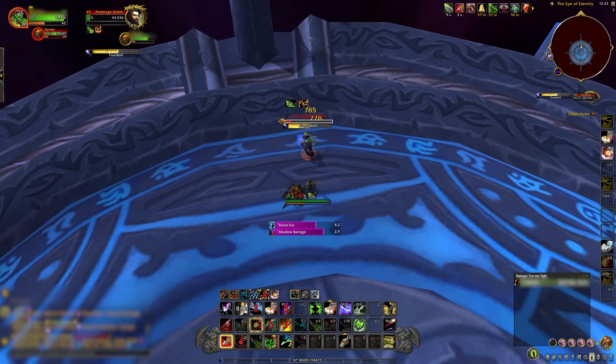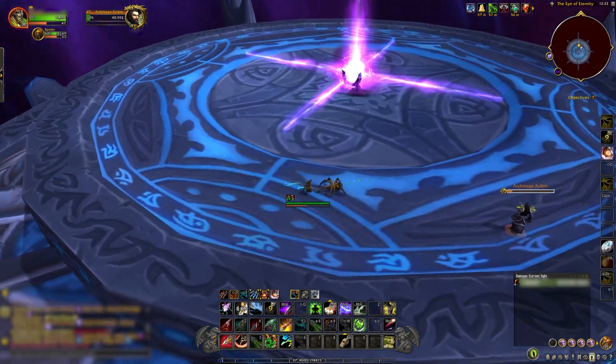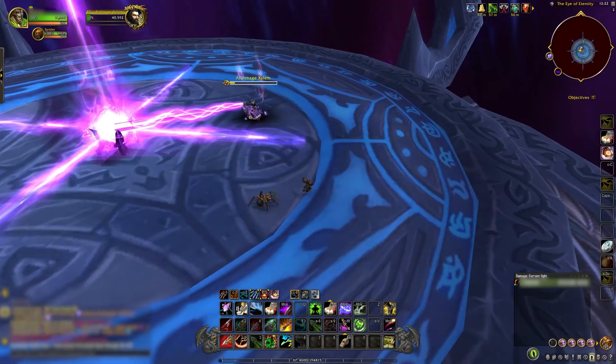That is all there is to the first stage of Closing the Eye. Xylem will repeat these phases and intermissions randomly until you bring him to 10%. After that, the fight will end and you will drop combat as Xylem expels a demonic entity that was possessing him, and the second stage begins.